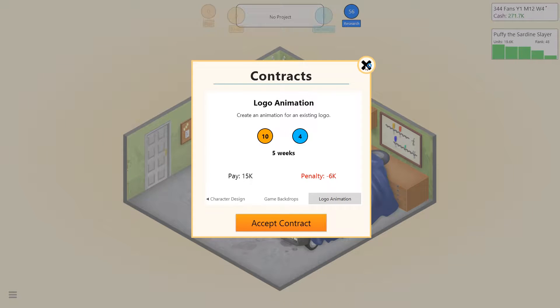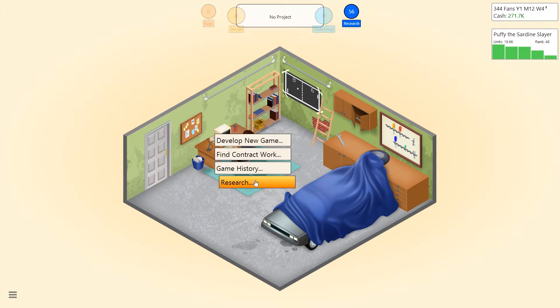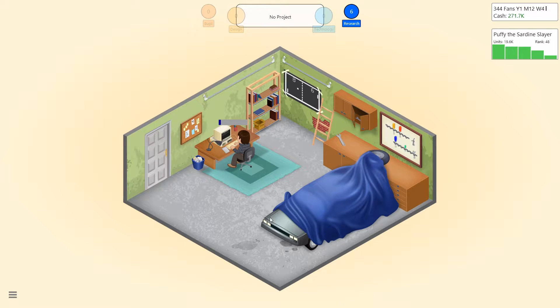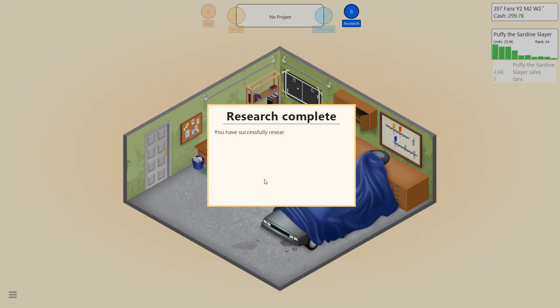So what I'm gonna do is go to research and research a custom game engine. This means we can add in our own features to our game engine, rather than just basic sounds and 2D graphics or text-based games. We definitely want this because it's a huge part of developing much, much better and more profitable games. That is done.